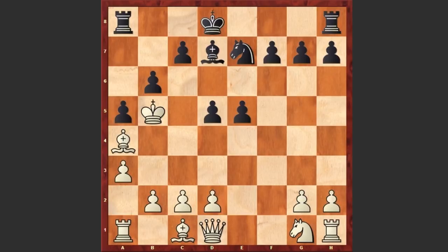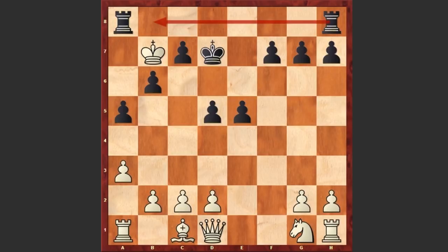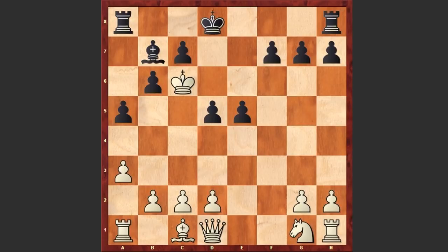After Bc6 we see b6 check, Kb5, Nc6, Kxc6, and another fantastic move — Bb7 checkmate! But it turns out white can't accept that sacrifice, so white played Kb5. If Kxb7 then Kd7, and the threat is Rb8 checkmate with no way to avoid that mate. White can give a check, but simply Kd6 and it's over. That's why after Bb7 check we see Kb5, Bxa6 check, and the players agreed to a draw, because black is just giving a perpetual check.